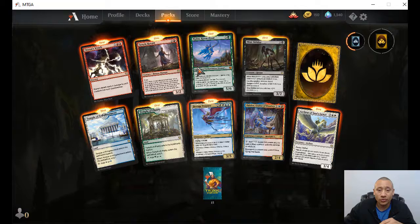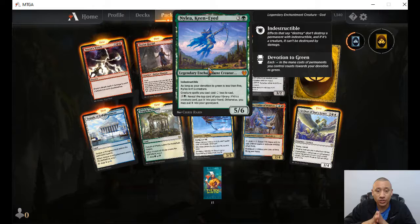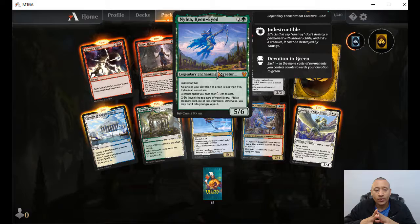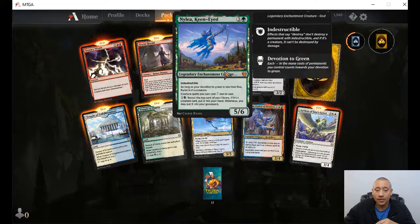Nylea, Keen-Eyed — mythic rare, indestructible, five-six for four mana, three colorless, one green. As long as your devotion to green is less than five, it isn't a creature. Creatures you control that you cast cost two less to cast. And for two colorless and a green, reveal the top card of your library — if it's a creature card, put it in your hand. Otherwise you may put it into the graveyard. Not bad at all — we'll be seeing her for sure.